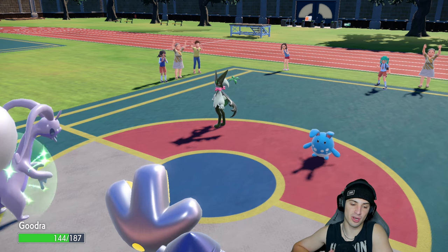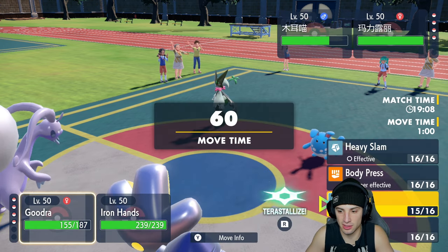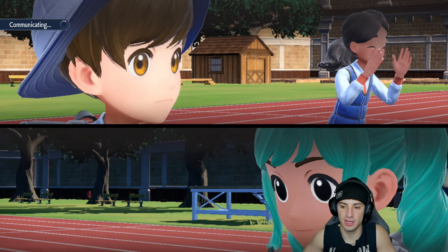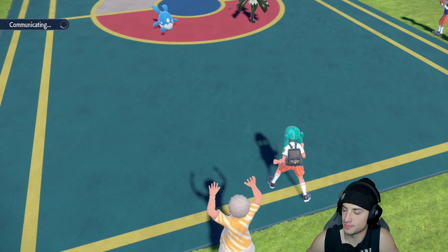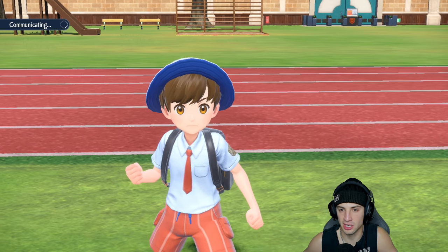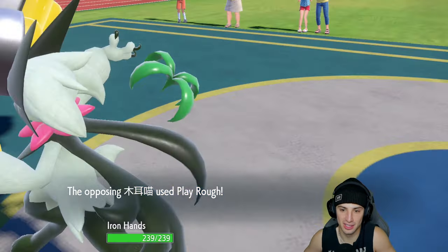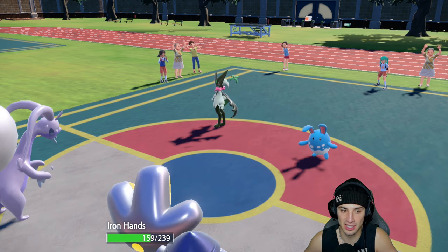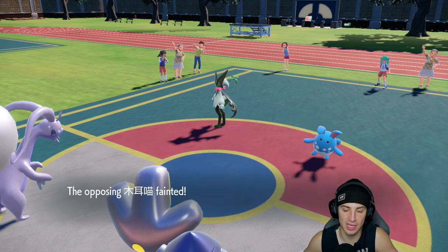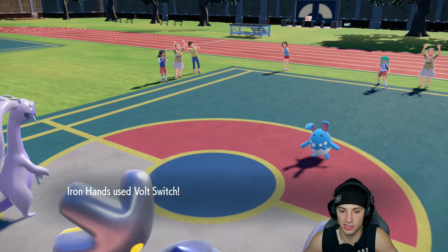Hisuian Samurott can't use Flower Trick on us with Sap Sipper — we soak that no problem. I'm going to get rid of Samurott — Body Press and then Volt Switch into Toxapex. I'll go for Body Press and take out Samurott. Play Rough comes out into Goodra, then we get rid of Samurott — massive. Another Play Rough drops into Iron Hands and we actually outspeed so we full switch and chunk some damage as we get Toxapex out.